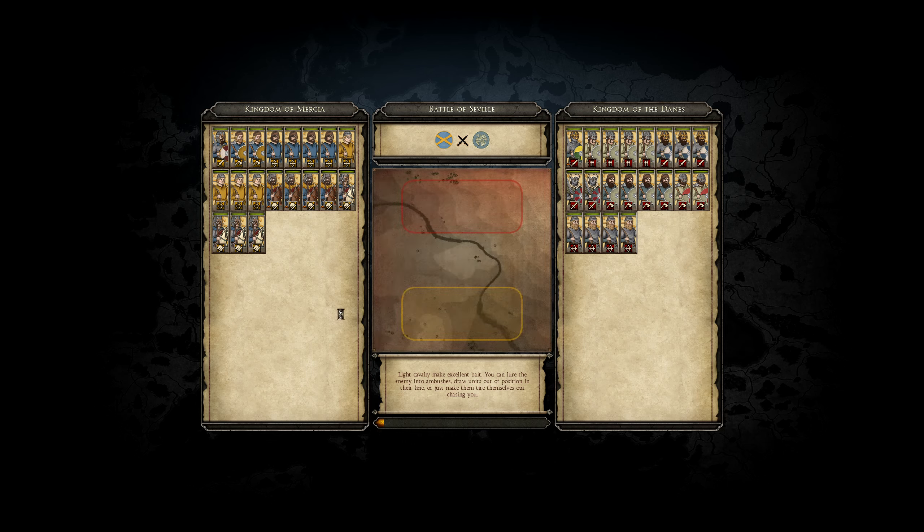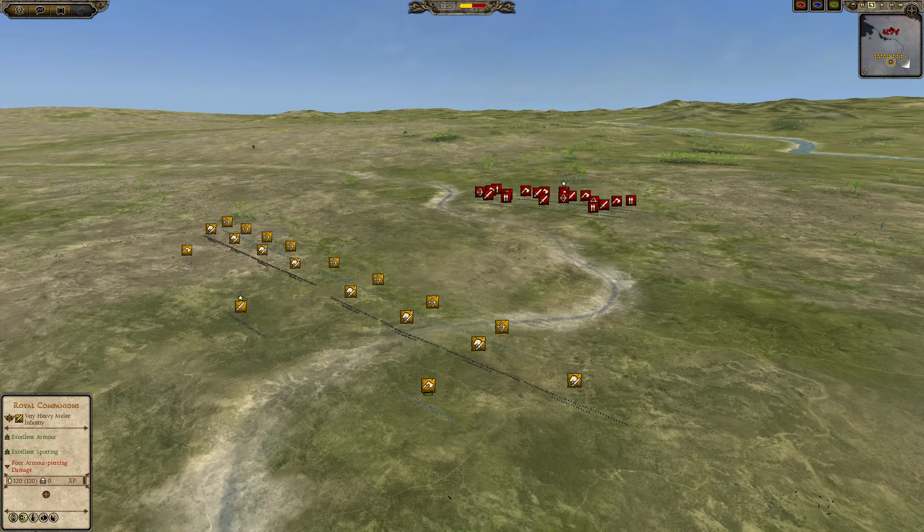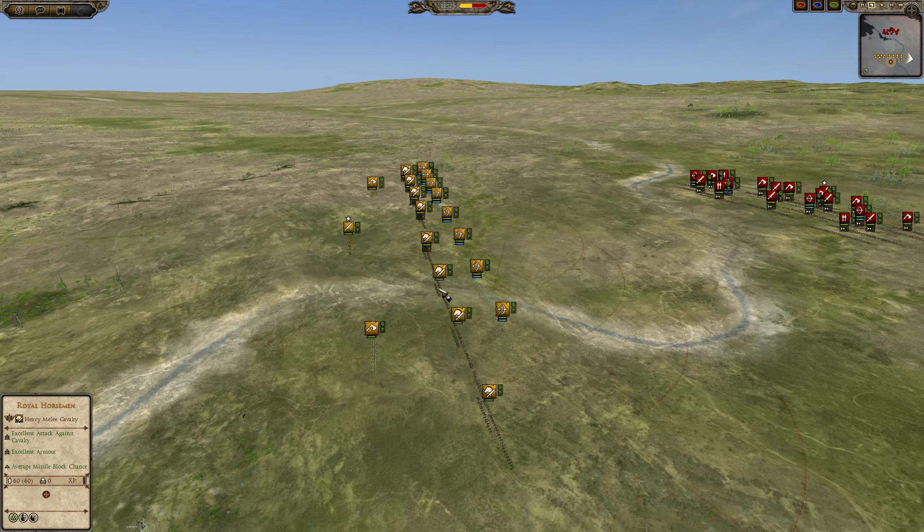Hello everyone, this is the Prussian Prince with our Attila War Attila tournament match cast. This is the Cup of Nations — actually it's Charlemagne, not Vanilla Attila. Group stage Group B, I think. I need to figure out if it's actually Group B, but this is the first group stage.